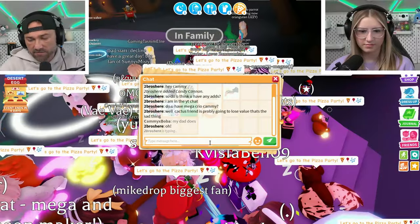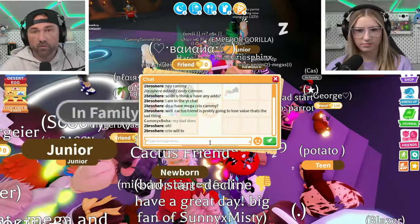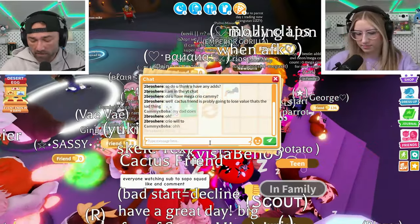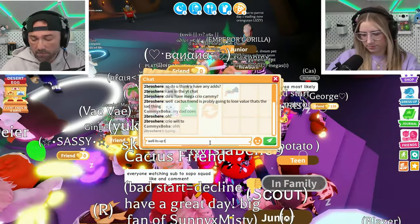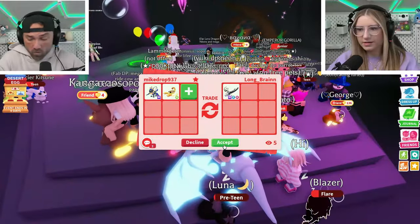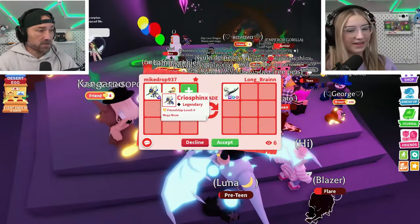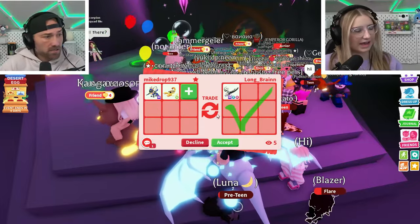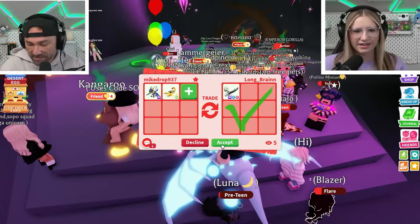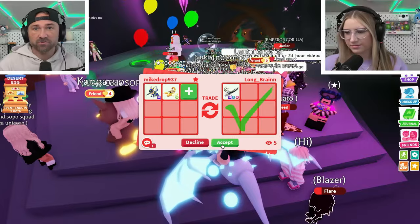Here's the gift card guys — first one to type it in at roblox.com/redeem gets some Robux! The code is: R-B-4-Y-L-Y-G-F-3-B-J-W-K-V-S-W. Again that's RB4YLYGF3BJWKVSW — hopefully someone gets it! Good luck guys, get that Robux!